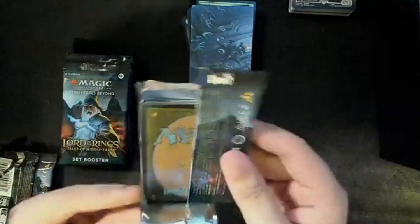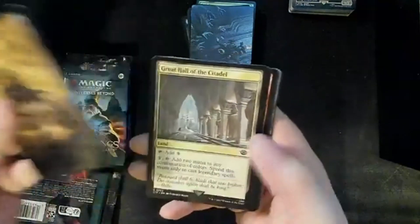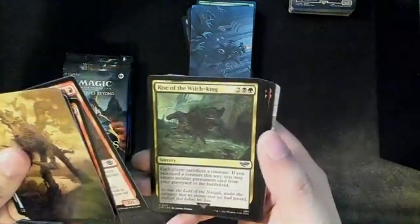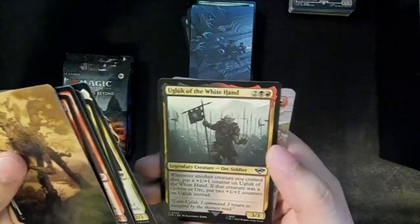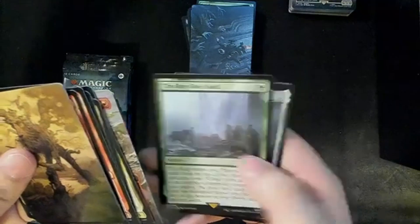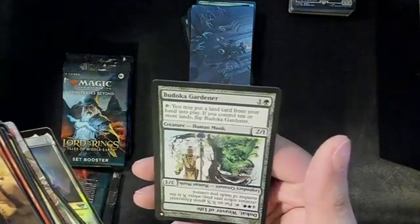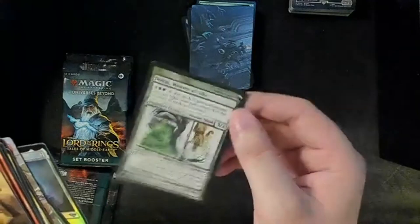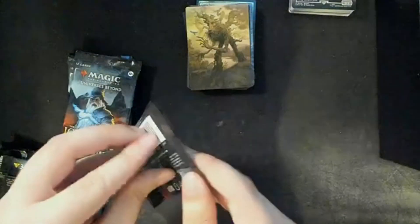Flip it over. Ents — little Treebeard. We have an Island. Great Hall of the Citadel. Gimli's Axe. Gimli's Fury. Erebor Flamesmith. Rise of the Witch King. Shadow Summoning. Theoden, King of Rohan. Oglook the White Hand. Rising of the Day. The Ring Goes South. Stone of Eric — looks pretty. And we have a... whoa, what is this? Budoko Gardener. Well, that's weird. I don't — what is this? I've not seen one that flips upside down like that, I don't think. I thought I should look more into that.